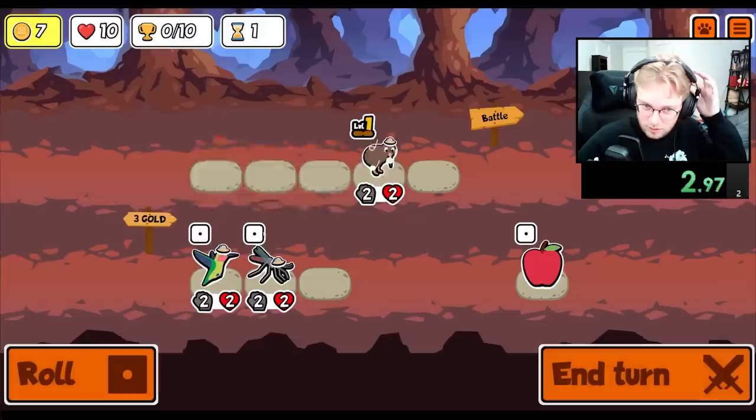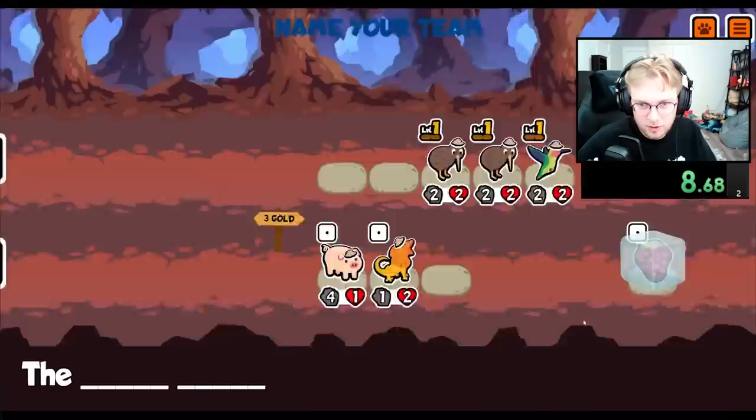Hey everybody, I'm unlocking every sticker and badge in Super Auto Pets in order from A to Z. Today we're going for the Cassowary, which is a tier 3 unit that will scale itself as long as you have a strawberry friend.